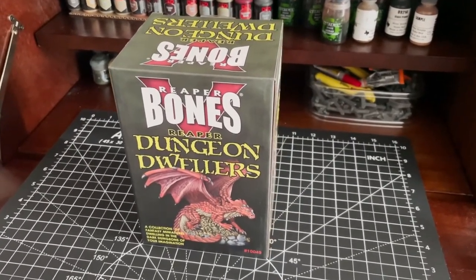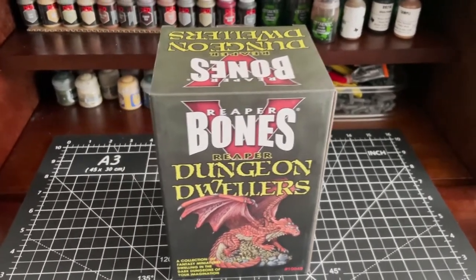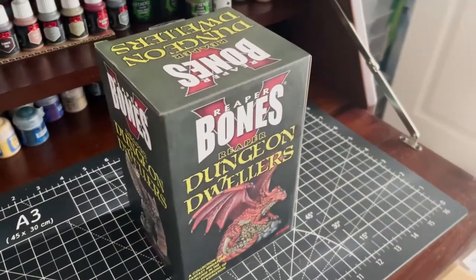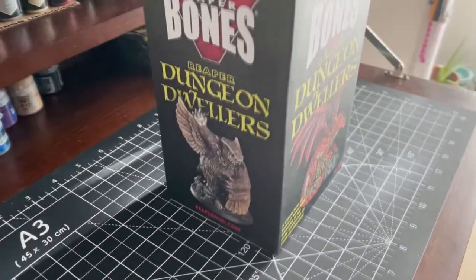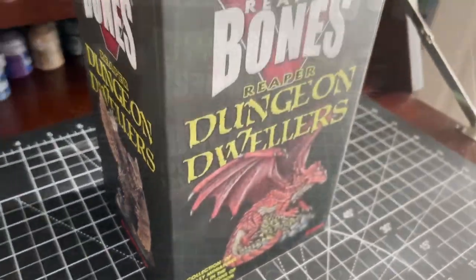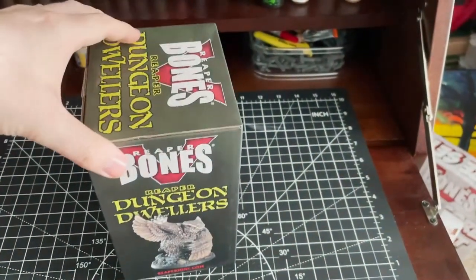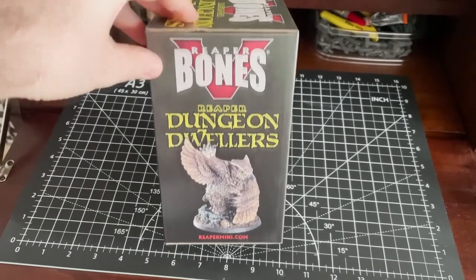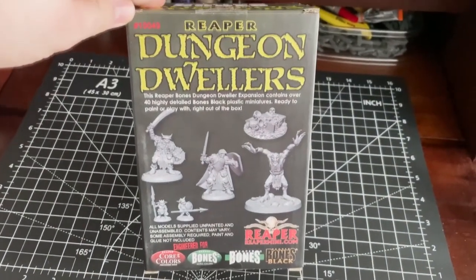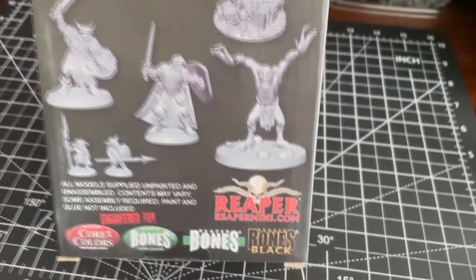A collection of fantasy miniatures dwelling in the dark dungeons of your imagination — it's a bit presumptuous of what I think about, but okay. This is a $50 option for the Bones 5 Kickstarter devoted to classic fantasy creatures and characters. You may feel that a lot of the miniatures featured today all seem very familiar. That's because this set is an expansion on Reaper's classic metal Dungeon Dwellers line.